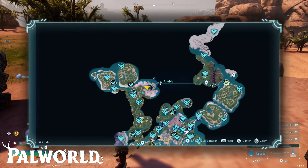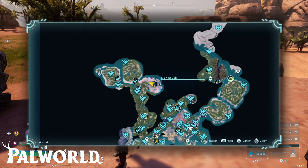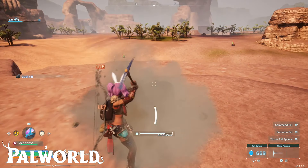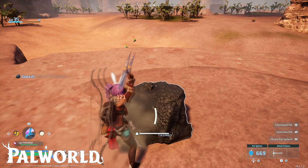As you can see it's quite in the northwest of the map. Here you're going to see this Alpha Pal Anubis. Just very close by you will see in the rocks a lot of coal ores, as you can see here.